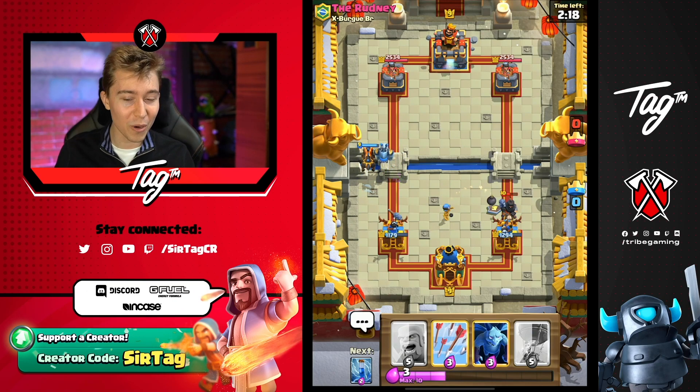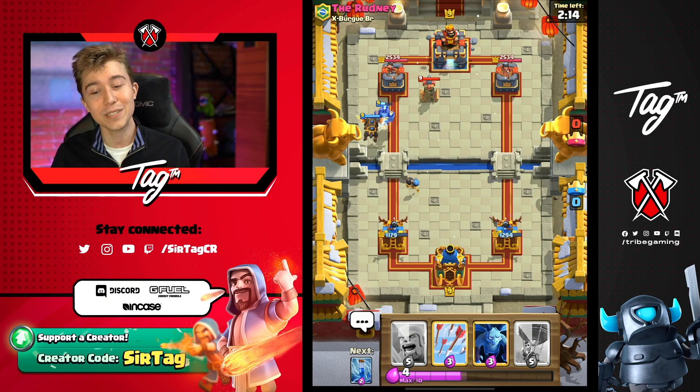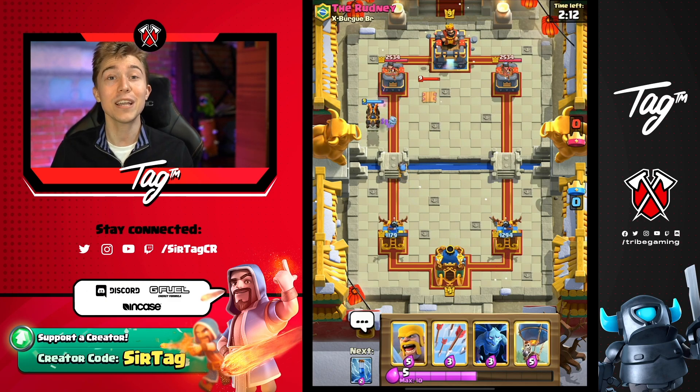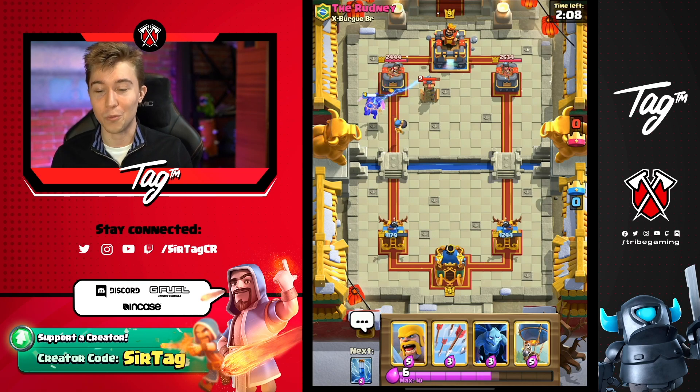We are booking a trip towards this tower, hopefully we can arrive at a proper destination. But if they've got Bomb Tower and Wall Breakers, you win this matchup 100% of the time. But if they've got Tesla and Ice Wizard, well, things get really spicy quick.